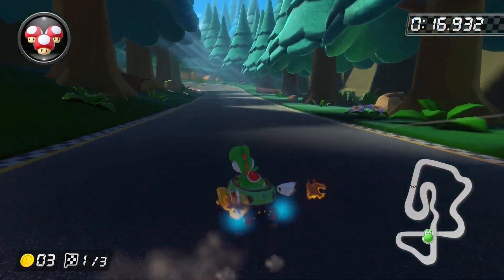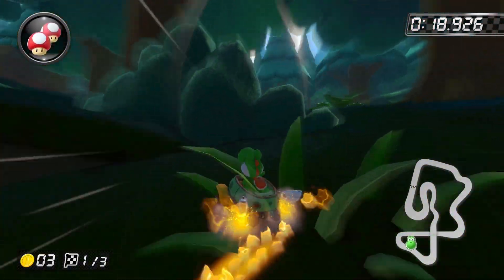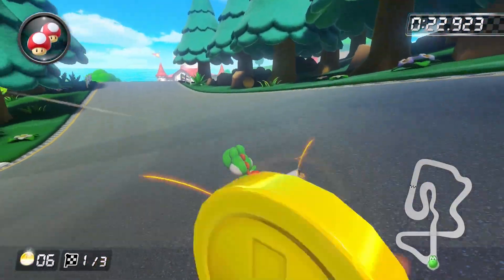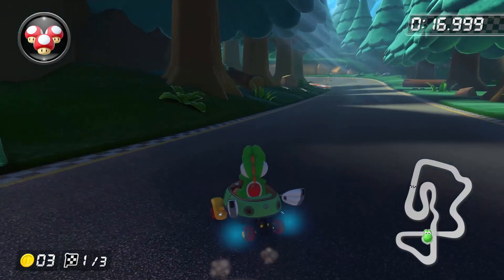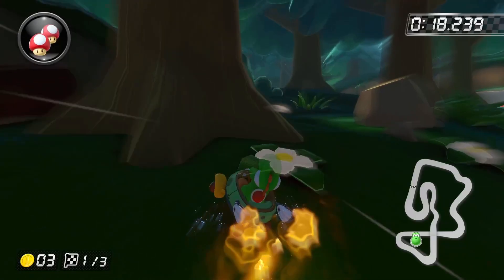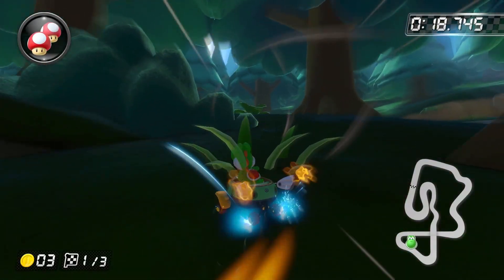However, if you don't approach the turn in the right way, then what's more likely to happen is that you get flung off way to the side like you can see here. Fortunately, this is pretty easy to avoid. All you have to do is make sure that when you do the left drift, you do so in such a way as to drift over this first flower here and then tighten up right around when you get to the bush.